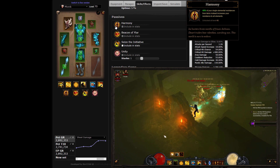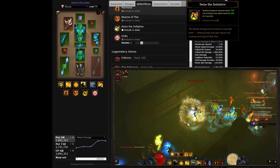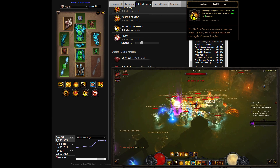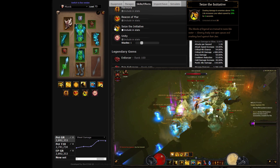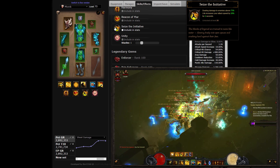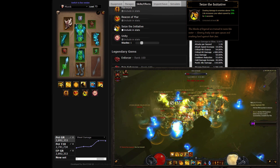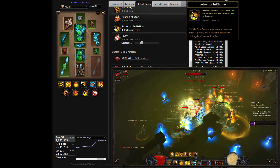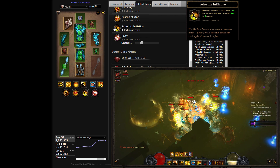A well-geared monk will usually sport secondary resistances in all the gear slots that are able to roll them, adding significantly to his overall toughness. Seize the Initiative is one of the best damage-oriented passives at the disposal of monks, providing you with a temporary attack speed increase when engaging enemies over 75% health, translating into faster pet attack speed for the Mystic Ally build. As you get more comfortable with the build, you'll learn to kite into and pull additional enemies or freshly spawned boss adds to effectively extend the benefits from Seize the Initiative.